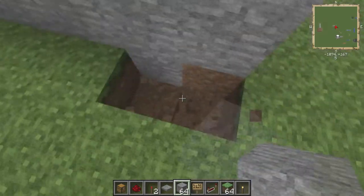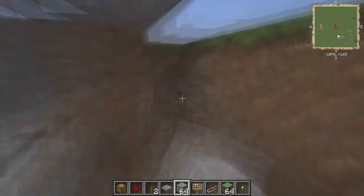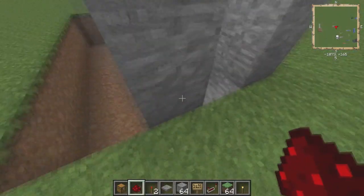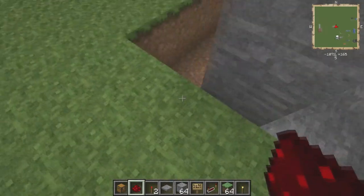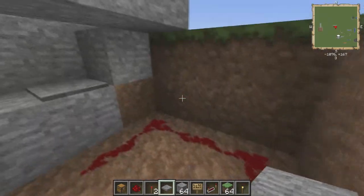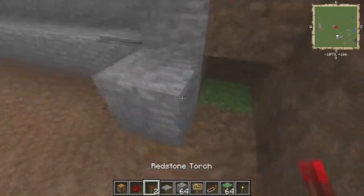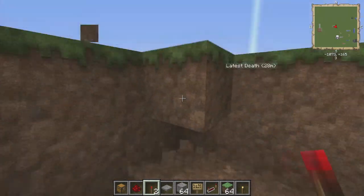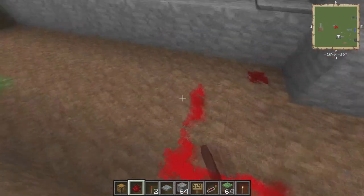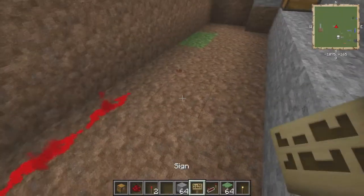I'm going to show you with a pressure plate first. Go ahead and dig out the side here. When you hit this pressure plate, it should activate that redstone, which is good — you want that to happen. I'm actually going to dig further out because I need room for this. That is necessary for this event because it lights it, and it's going to light the pistons when they activate, which I should probably set up.